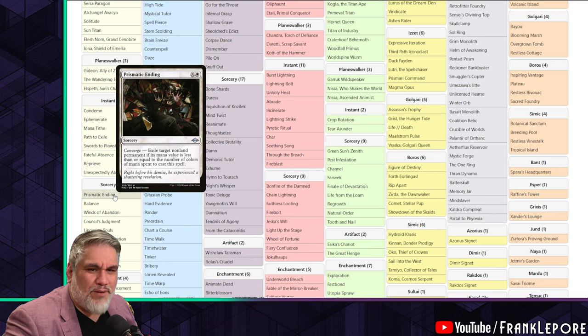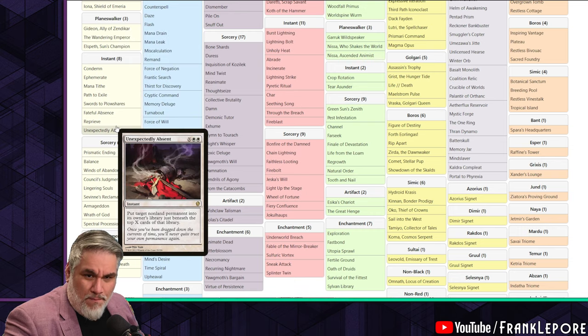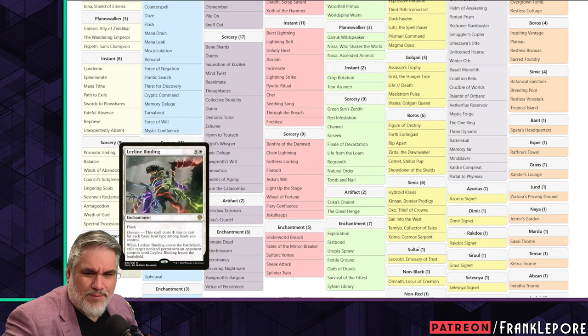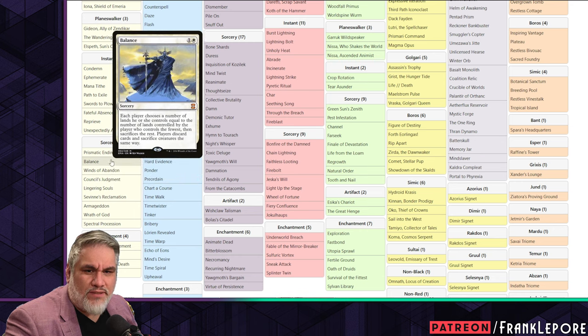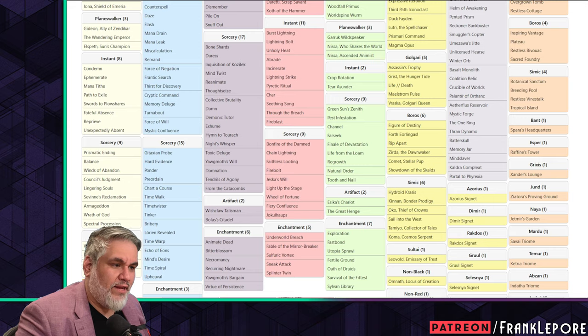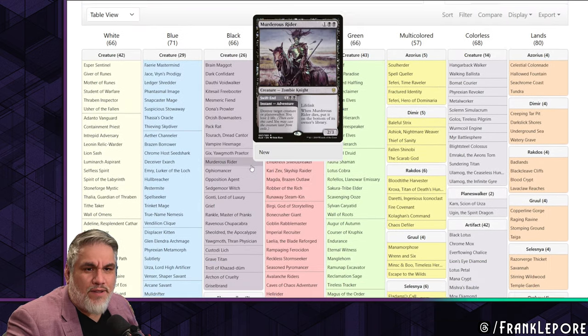I also don't think Prismatic Ending is super necessary - there's just so much removal already doing a similar thing. Especially with Leyline Binding, Elspeth Conquers Death, Counsel's Judgment, Unexpectedly Absent, and Fateful Absence. There's just so much going on; I just don't think it's needed. But those are my thoughts on the white.